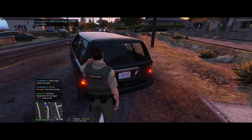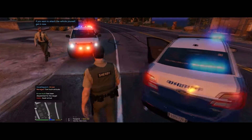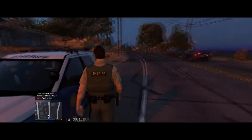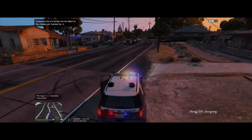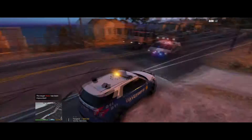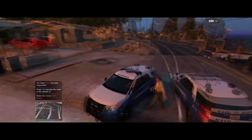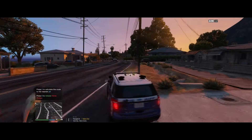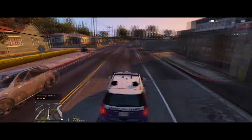Prisoner transport is en route as well as the tow truck. There's prisoner transport — go ahead and get her; she's in the back. We're going to be Code 4 and continue our patrol here in Palito Bay.